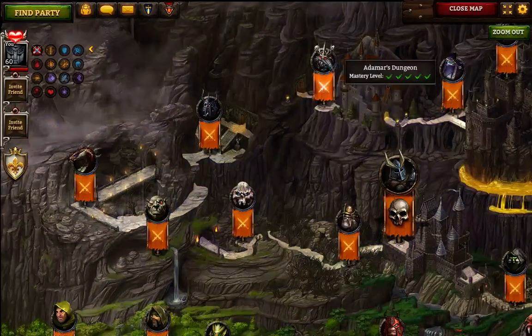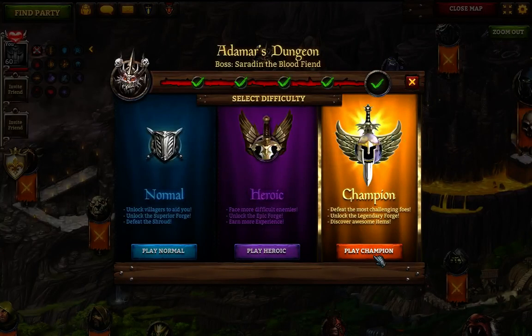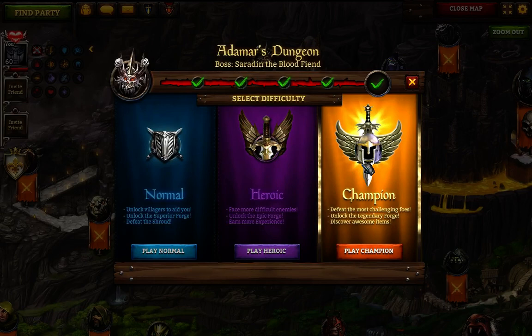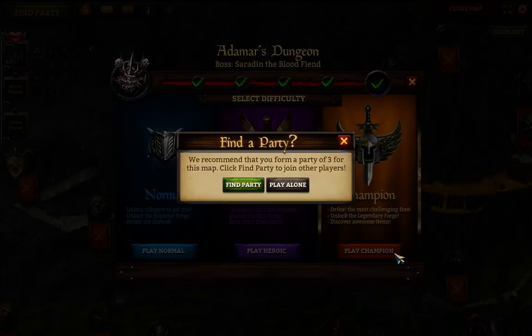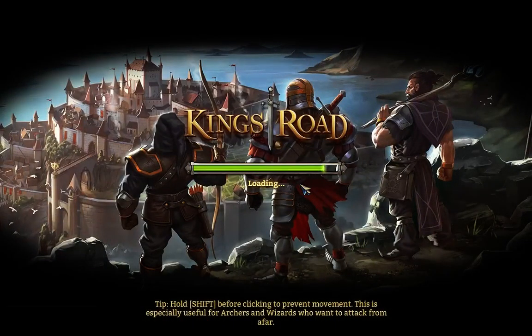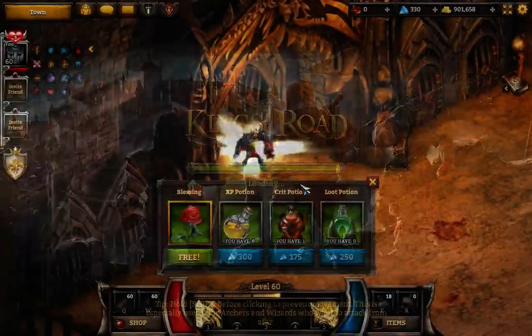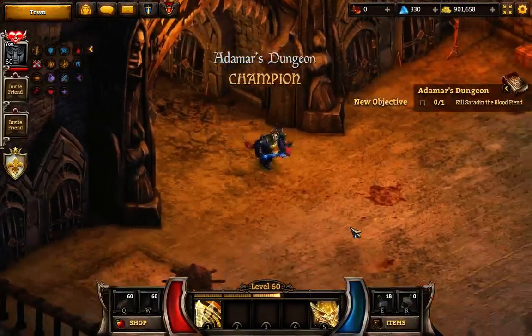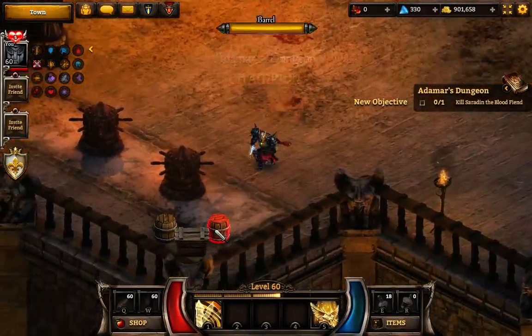With your gold find equipped — full gold find jewelry that you can get from the forge and your guild rewards — you can get 160 gold find, which is actually a very insignificant amount. We'll be running this in Adamar's Dungeon again like my experience video. Pick the difficulty you can comfortably do quickly without very many deaths, preferably none. I can run this in Champion.